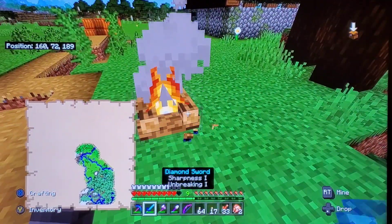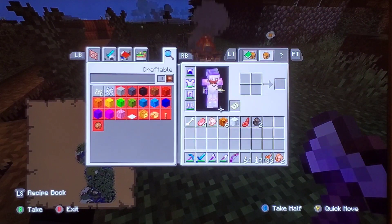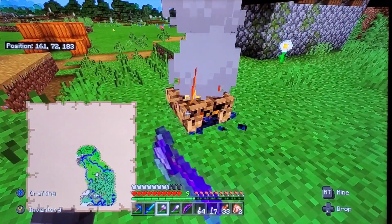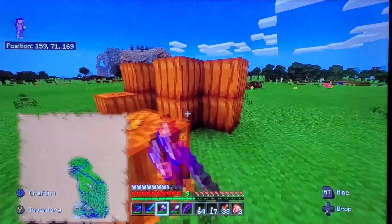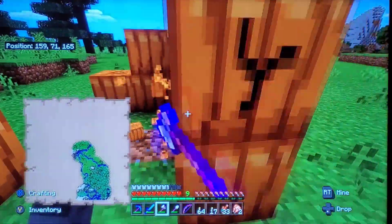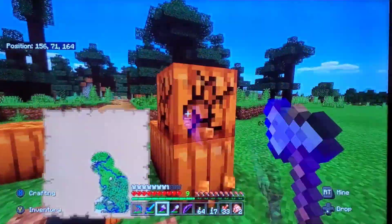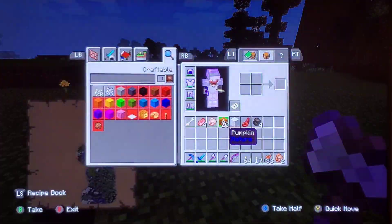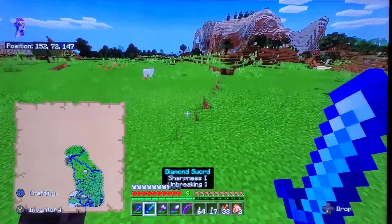I broke the campfire with an axe and got charcoal. I think you can make a campfire from charcoal. I will take these pumpkins because they do look cool, even though they take up more chest space. I don't really want more chest space being taken up, but if it means getting pumpkins — sure.